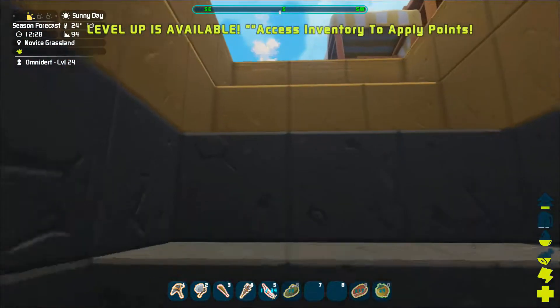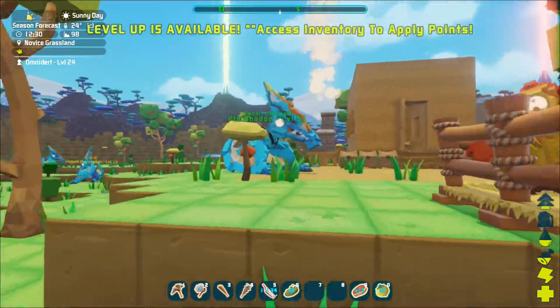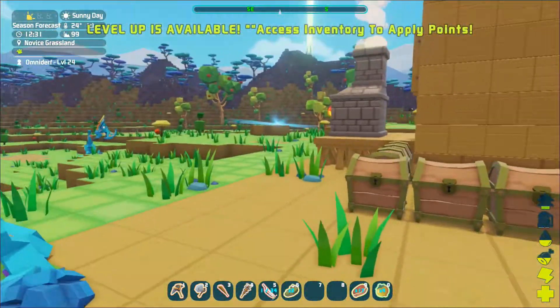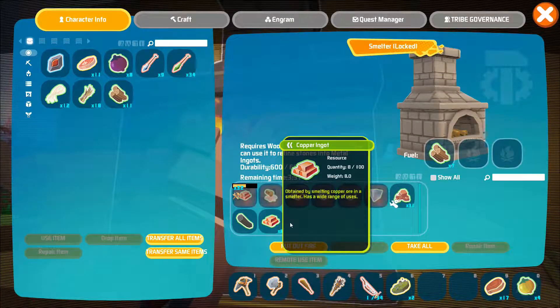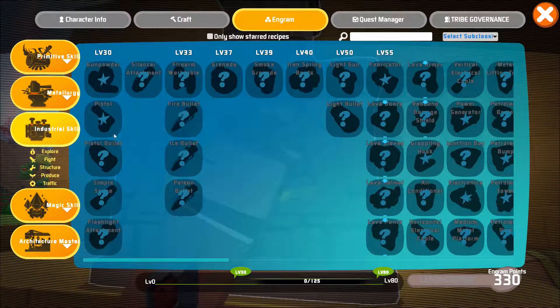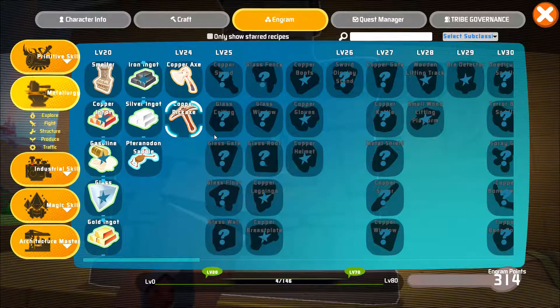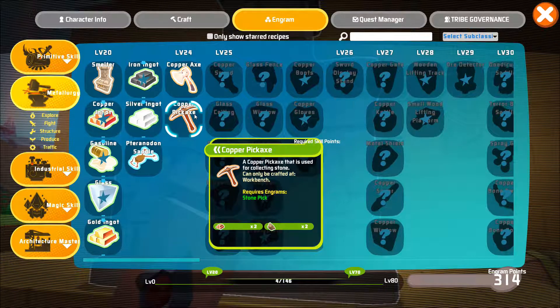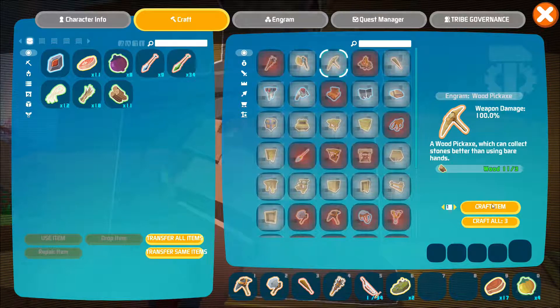Now that I made it to level 24 and I'm smelting up my iron, I can officially learn the Copper Axe and Pick, which require wood and iron. There's the copper. I make it right here. Let me craft that.